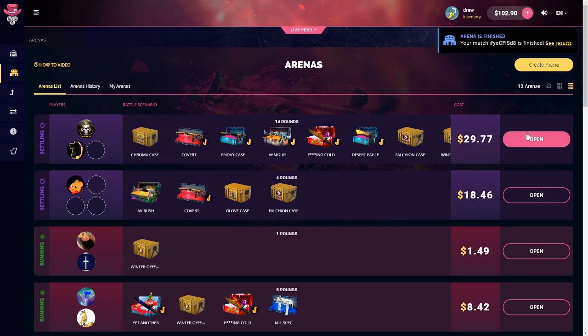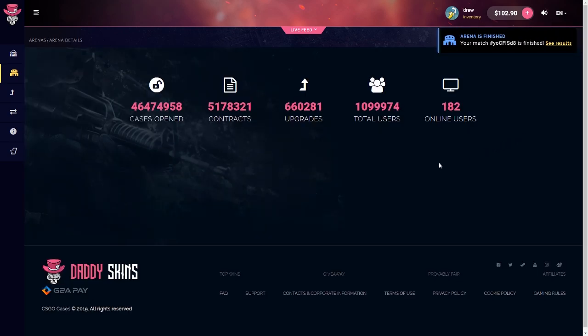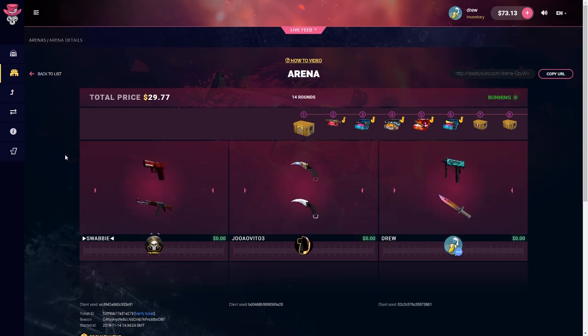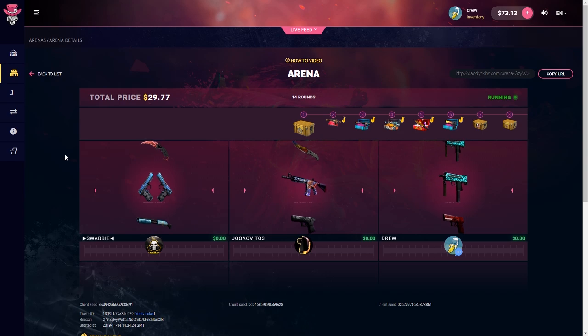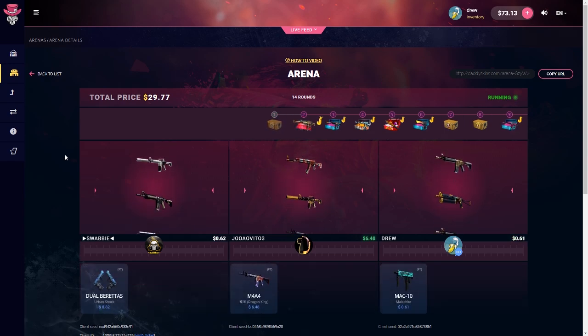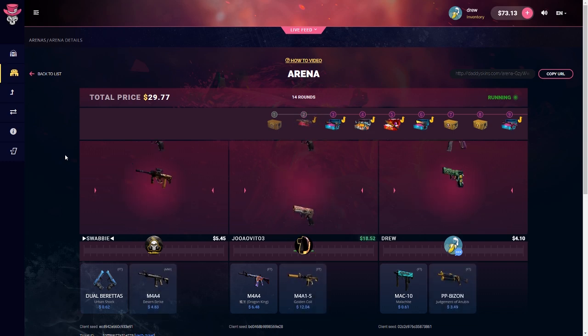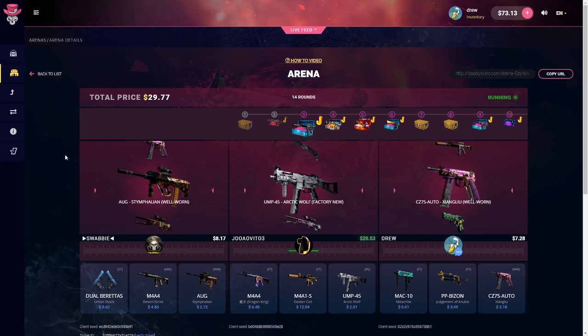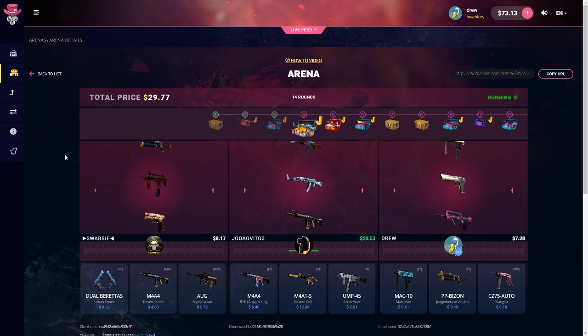Okay, $29 battle, three-way — let's get in there. Wow, that's a really cheap case and he got the Dragon King and the Golden Coin out of it as a covert. Yeah, that kid won this one — we're not coming back, I'm having $13.